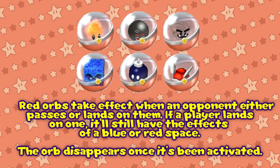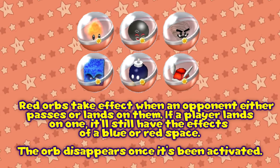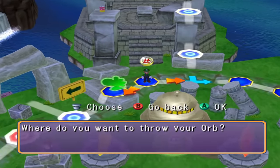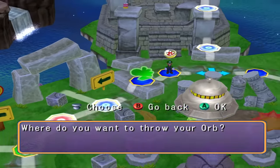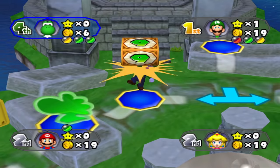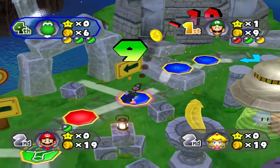Red orbs take effect when an opponent either passes or lands on them. If a player lands on one, it'll still have the effects of a blue or red space. The orb disappears once it's been activated. What makes these types of orbs so useful is that they cannot be replaced by other orbs, which means they will eventually activate unless one was placed where a star spawns.